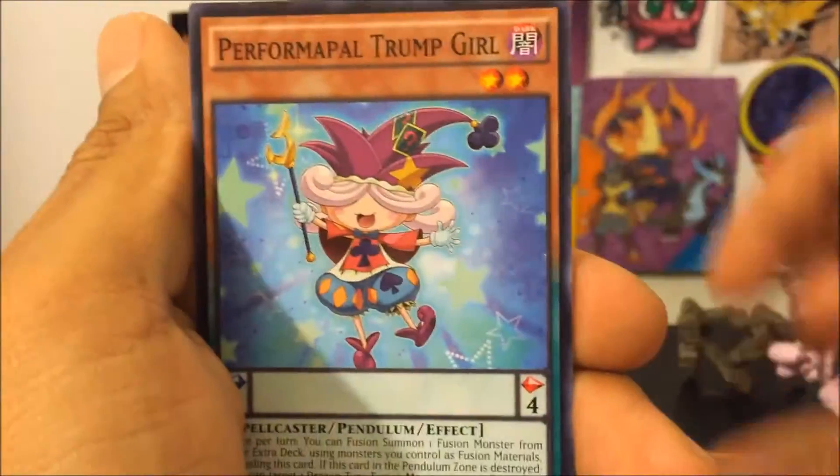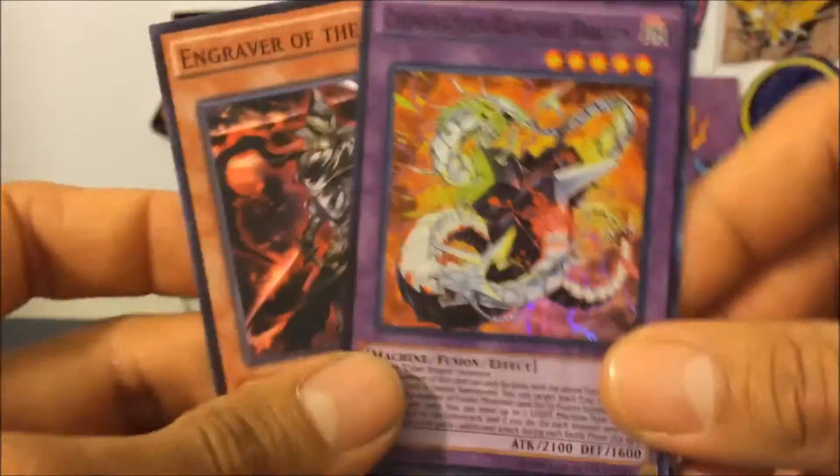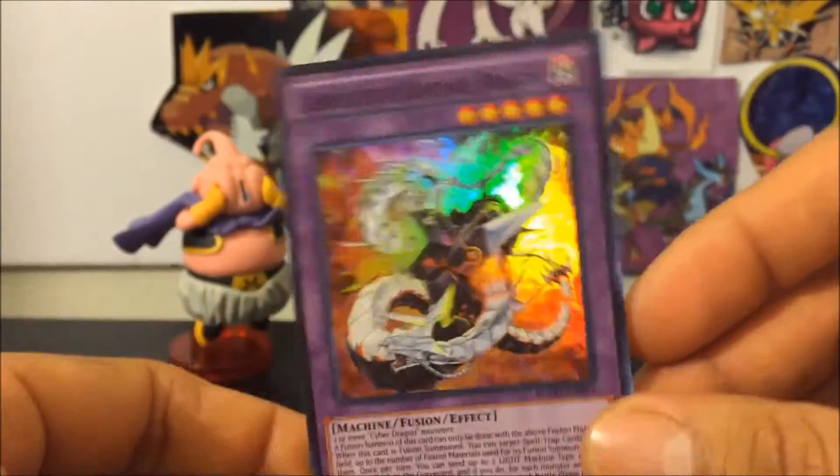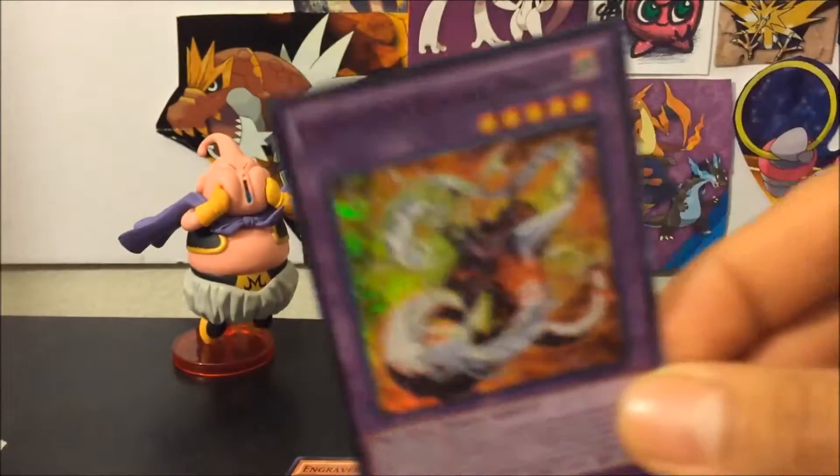Three, two, one — monster, magic, monster, monster, pendulum, pendulum, pendulum, pendulum. Do you need all three or just two? Probably just two, but I mostly need the Cyber Infinity. Come on for the Cyber Infinity — trade like some little kids.